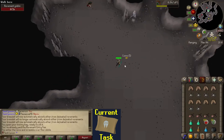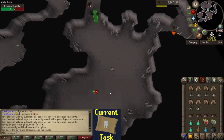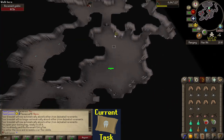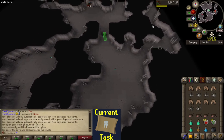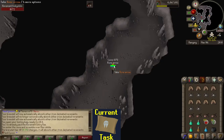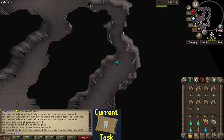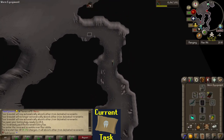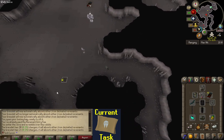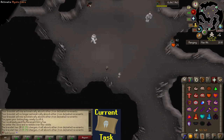Obviously the higher level mobs have better drops and are more likely to drop the item I'm looking for. The lower level ones are going to be easier to kill and there's going to be less people. I'm just going to run through here and kill whatever Revenants I see. I also have my Bracelet of Ethereum on, set to just absorb the Ether from drops from the Revenants, so hopefully I can kill them faster than they use charges — which looks like I am, as you can see by the 10 into 22 Ether there.